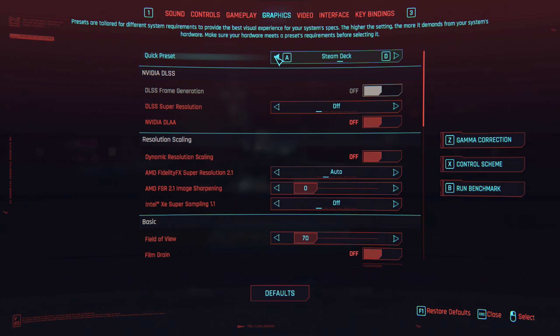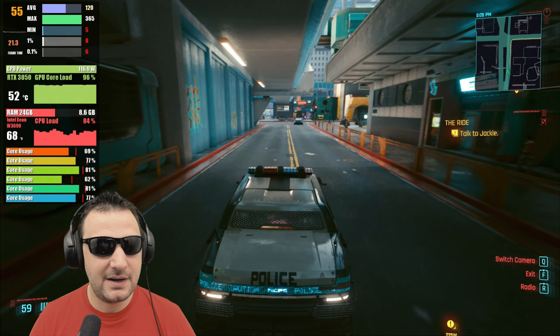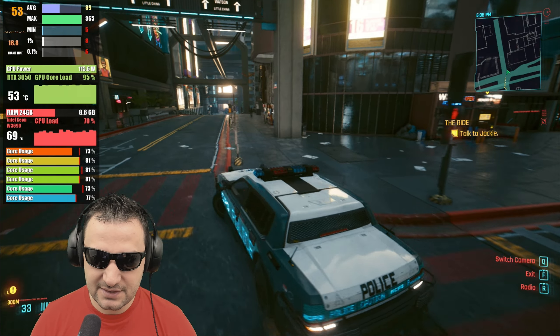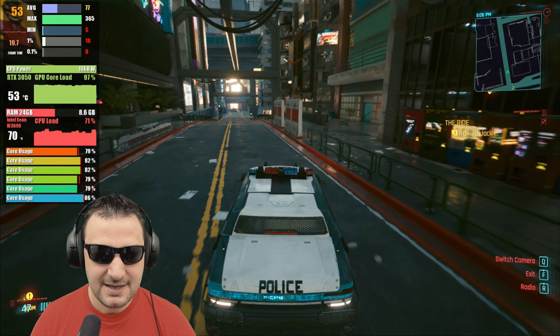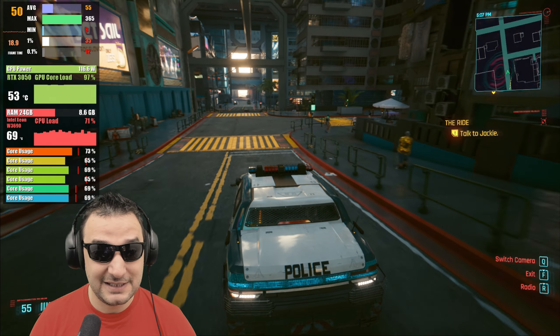Cyberpunk — this is very important for this computer because the CPU is nearly maxed out. Let's take a look at the settings. Graphics — we got Custom. Let's start with a preset. Let's see if we can get Ultra as a preset. Cyberpunk on Ultra preset — apparently it's maxing out the CPU, but it's not a bad thing.